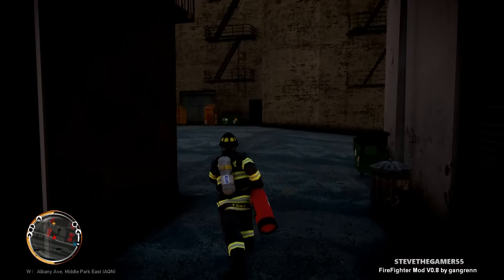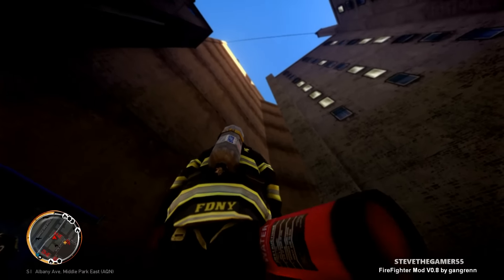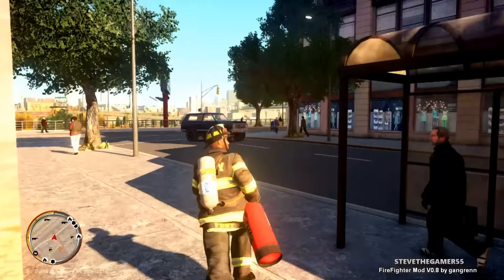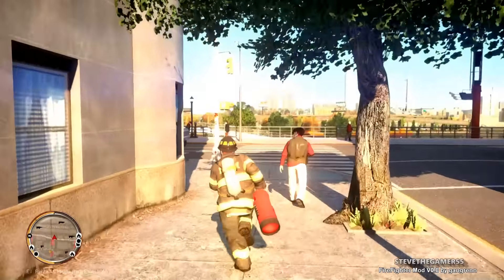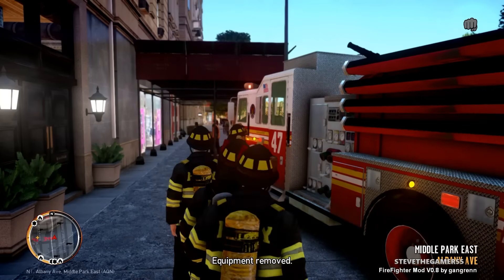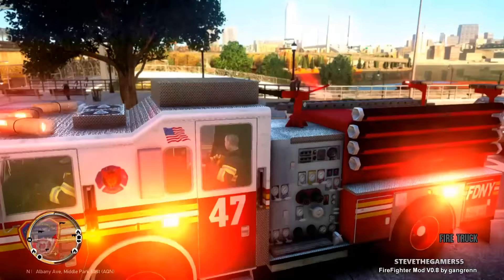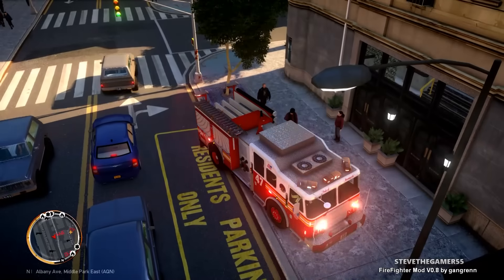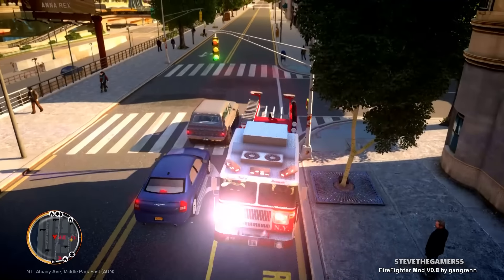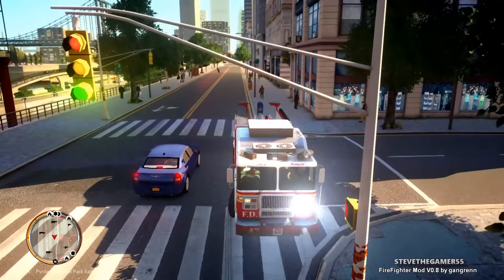I guess this is gonna be my last run for the day. I haven't done FDNY for a while, so I said you know what, let me take it back — it's Thursday, we're doing a little throwback Thursday. This is GTA 4 with a bunch of mods and we try our best to make it look like the real thing. Engine 5 to 10-34, this was a false alarm — returning to station and available for calls. Thanks for watching, thanks for subscribing.